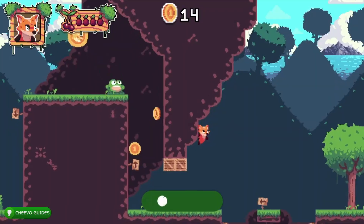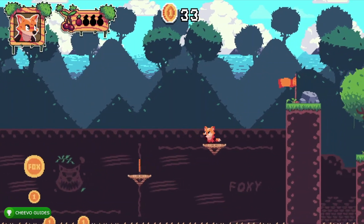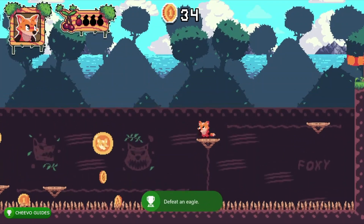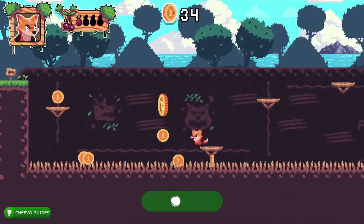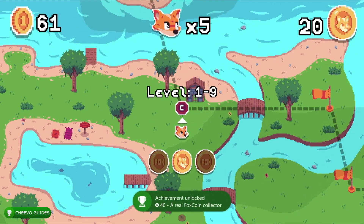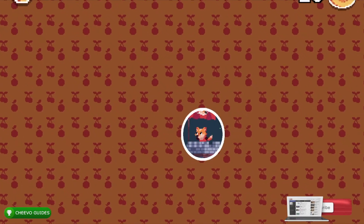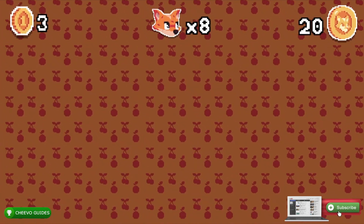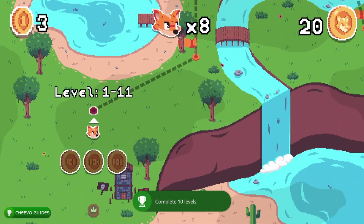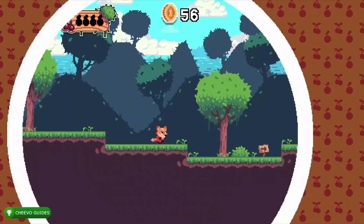Level eight introduces the eagle enemies. You can kill them by throwing cherries at them — you find cherries hanging on trees, which are your ammo for long-distance attacks. You can also jump on top of them, however further in the game in the desert they all have cactuses on top, so you can't jump on them anymore. Eventually you'll get the achievement for collecting 20 foxy coins — the last coin-related achievement. Keep in mind we still need 36 total to reach level 20. You also get an achievement for completing level 10.